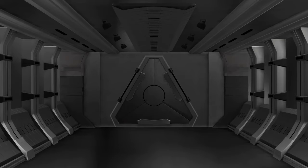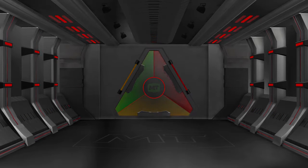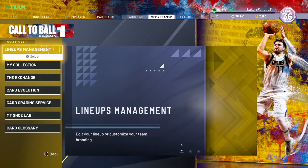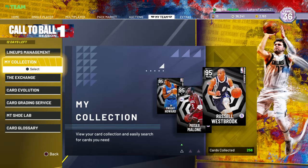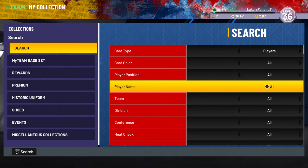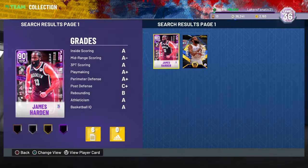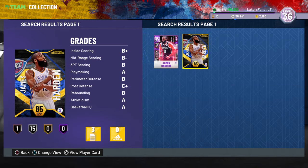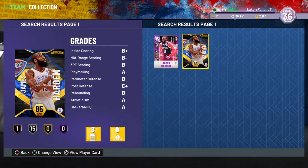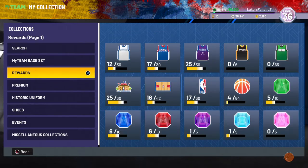I now have two James Hardens in my collection — one exchange card and one unlimited free one. Let me look up James Harden real quick. I got the exchange version and the unlimited version, and they're both opal-only — which is great. I think the unlimited one is better than the exchange one. James Harden gameplay is coming soon, wait on that for sure.